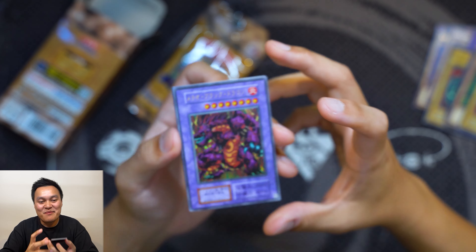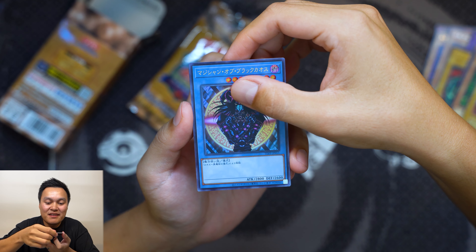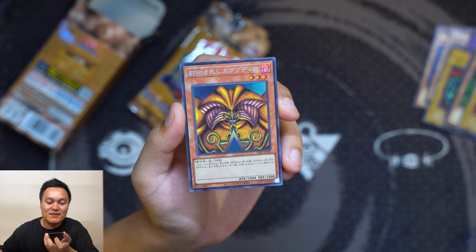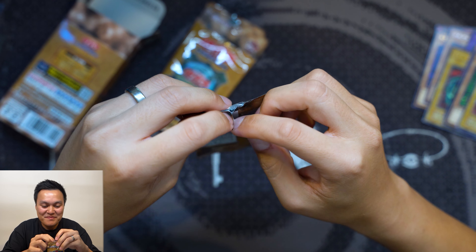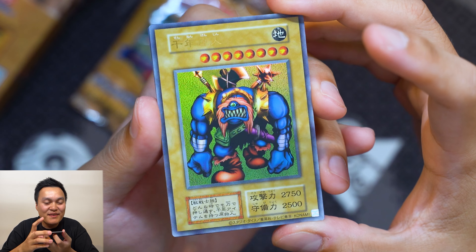Seventh pack: series 1 Meteor Black Dragon — this is the second-place prize card from the original Tokyo Dome tournament! So we're only missing the Blue-Eyes Ultimate in secret series 1 to complete the first, second, and third place Tokyo Dome prize cards. Next, Magician of Black Chaos ultra rare modern print. Serpent Knight Dragon ultra rare with the LOD stamp. And the last card — Exodia secret rare! We're getting close, I can smell it!